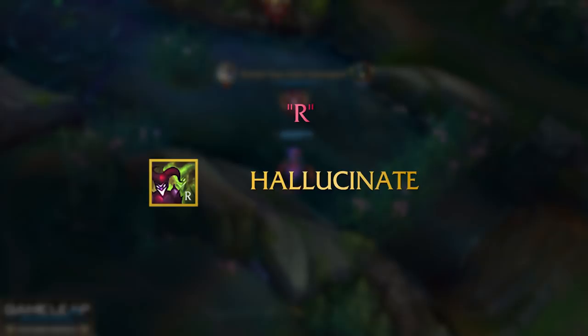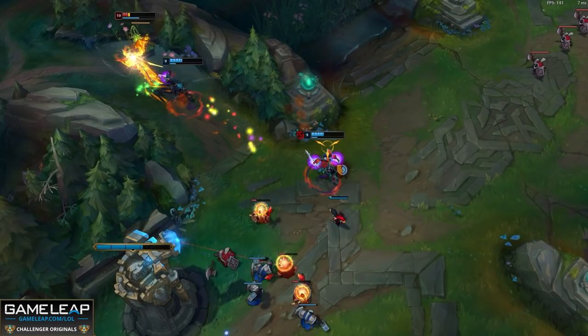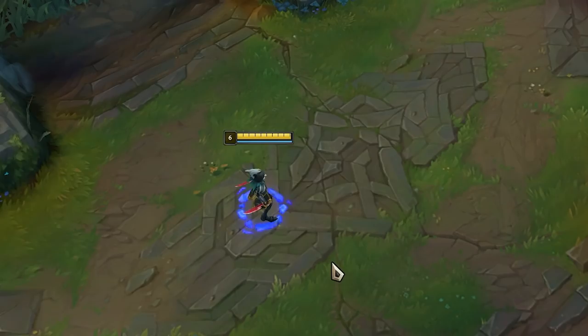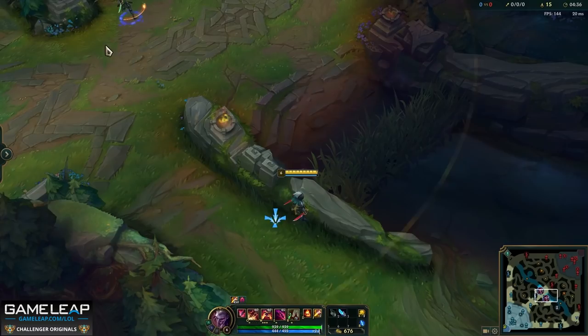Now for your ultimate, Hallucinate — the real identity of Shaco. When you press R, you disappear and reappear spawning a clone next to you. Wherever you aim your cursor, that is where you reappear, and your clone spawns in the opposite direction. This is extremely important to understand. If you aim your cursor to the right, you reappear towards your cursor; if you hover left, you spawn to the left.